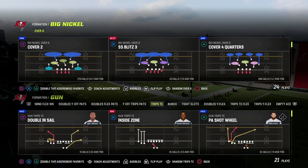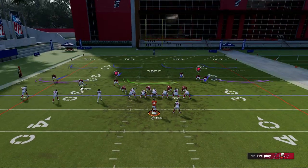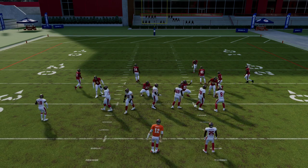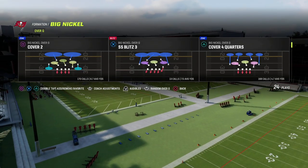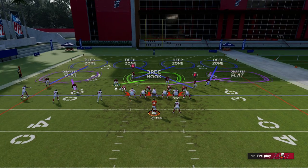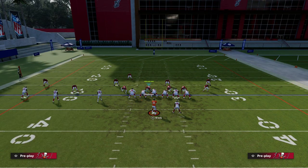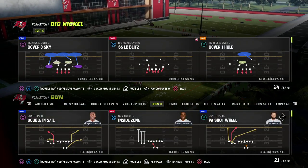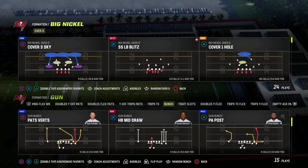One gameplay bug I want to highlight is with Big Nickel Over G. When auto flip is on and the formation flips, watch what happens to the safeties — when you show blitz, the safeties flip but their assignments stay the same. This is still a bug in the game, hopefully it gets patched in coming weeks. There are workarounds explained in our Big Nickel Over G ebook. The pressure from this formation is great, so just learn the adjustment and you'll be fine.